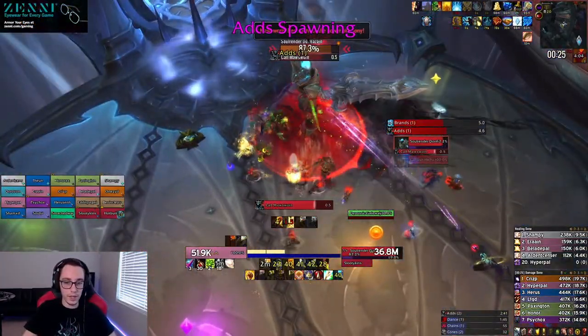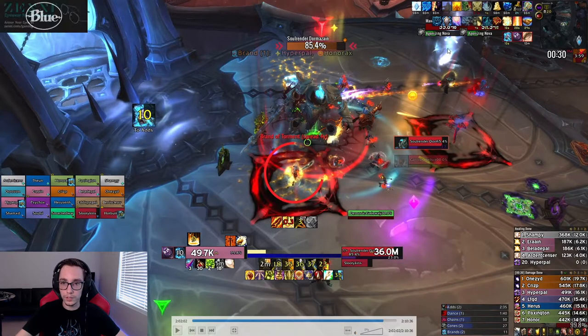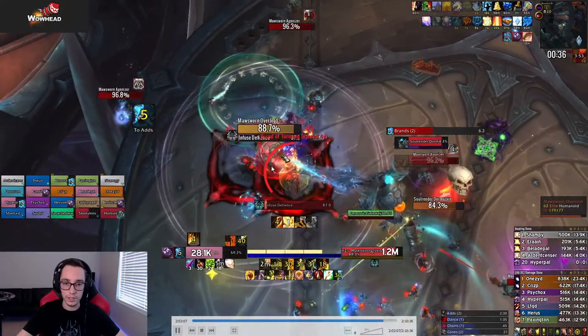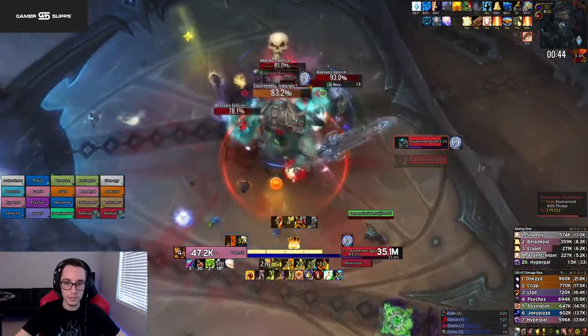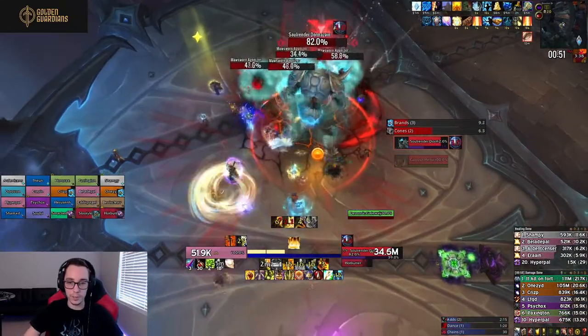Deceptively enough, the damage on the small adds does not matter generally. First brand spawns — that blue light over there is where the big add will spawn. We want to get a Ring of Peace on those two adds that are close to it, and the two people who have the torment debuff run to the blue circle. The two torments stand in front of the add; everyone else is behind or off to the side. The two tanks are going to grip the far adds and then group them up. Everything is grouped, you get a fresh set of brands — they just need to stand on top of the adds, cleave everything down, focusing on boss damage while cleaning everything down.